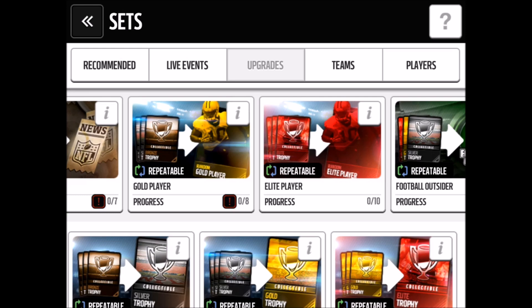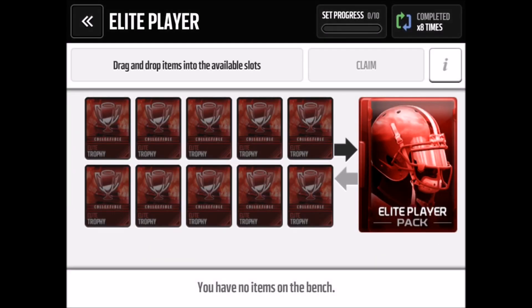Two days ago I did this set as well and I pulled a Roll to the Playoff DeMarco Murray and sold him for 400k, so that was a huge profit. Let's do the math — there are 10 elites and you can snipe them for 5k each, so that will cost you 50k.